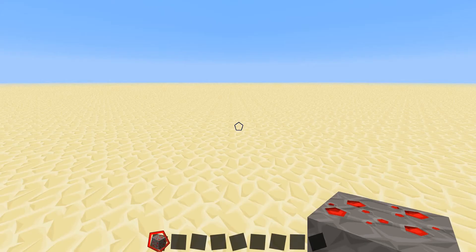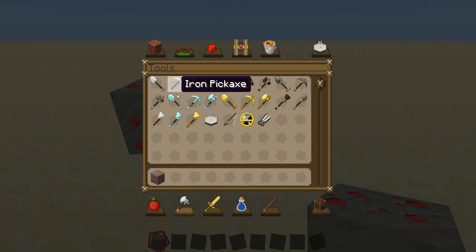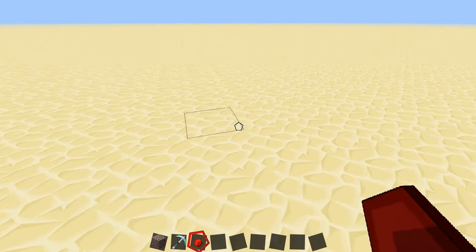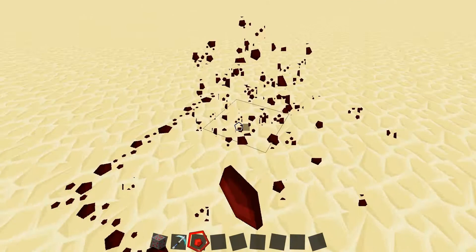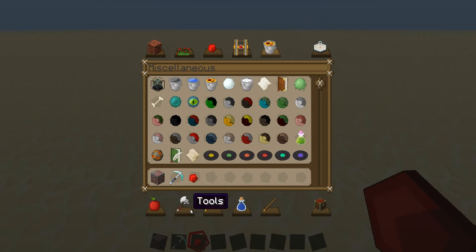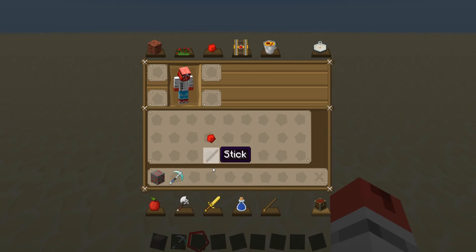First off, this here is a piece of redstone ore. You will find this underground in caves, and when you mine it - I just got a diamond pickaxe - when you mine it, you get a piece of redstone. If you take a piece of redstone and a stick and put them in a crafting bench like so, you will get a redstone torch, which is one of these.